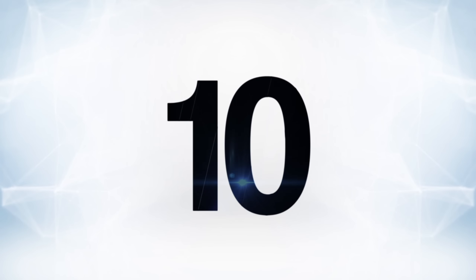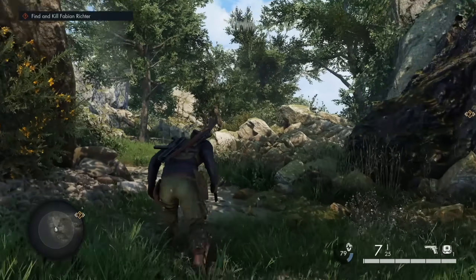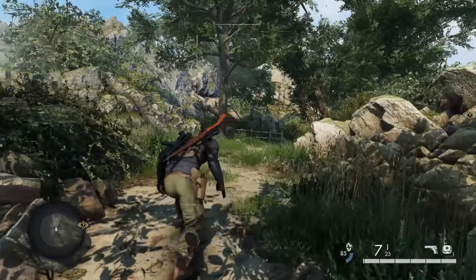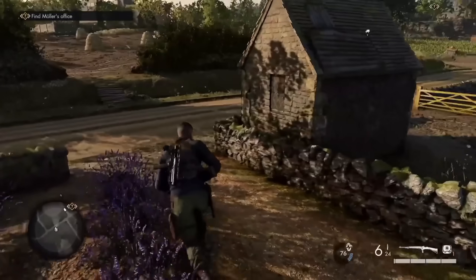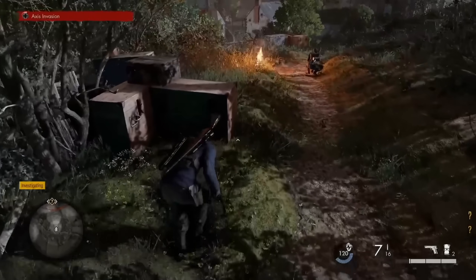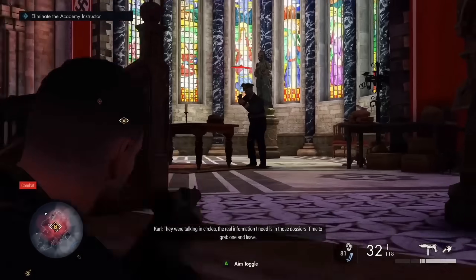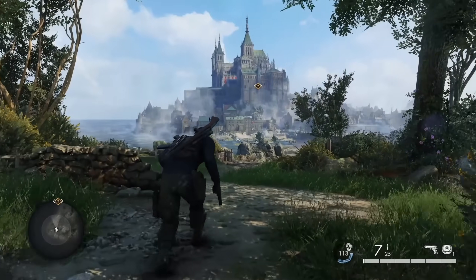Without any further ado, starting off at number 10, it's Sniper Elite 5's Spy Academy mission. While they're not the most complex and in-depth stealth games out there, the Sniper Elite games do have one big thing working in their favor. They have gigantic, complex levels that are perfect for stealth infiltration. There's a ton of great, super memorable missions in these games, but there's one that stands out: Spy Academy.